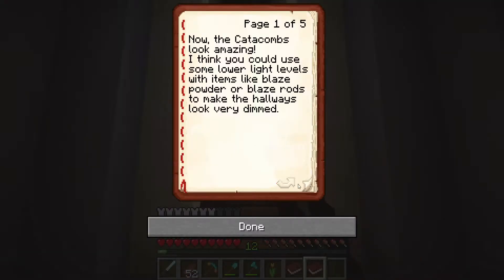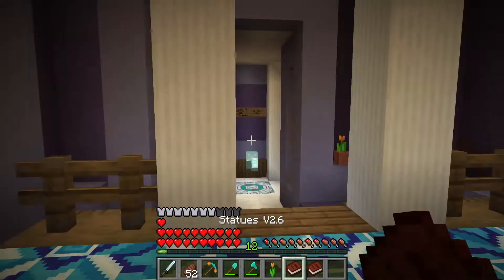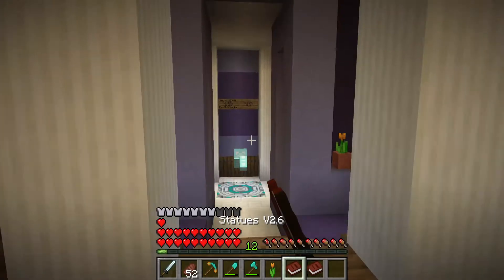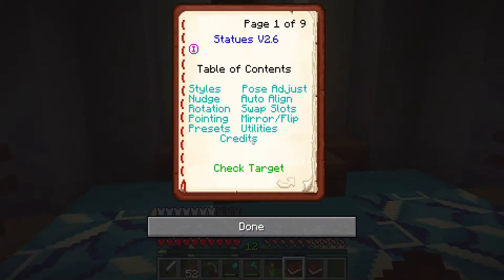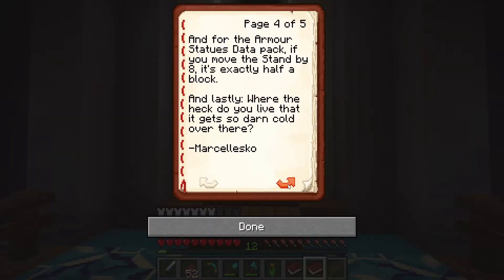One last thing to address from Marsalesco's comment: for the armor stands data pack, just use the move 8 instead of the 6, 3, 3, or 2 that I did, and that'll move it over exactly half a block. Thank you for the pro tip — I'd never used the nudge feature before until that episode. Any other tips would be awesome.